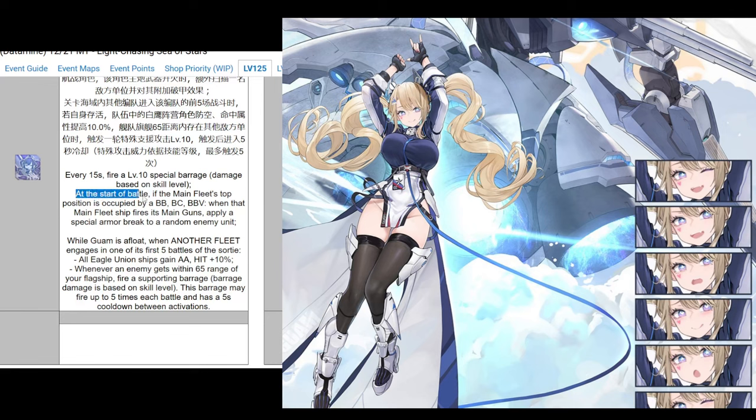At the start of the battle, if the main fleet's top position is occupied by a battleship, battle cruiser, or aviation battleship, when that main fleet ship fires its main guns, it applies a special armor break to a random enemy unit. Because it's a special armor break, it might stack with other forms of armor break - we'll have to see. I wish she was closer to someone like Reno in terms of buffs, or had an aviation hit reload buff for carriers. But instead she kind of buffs battleships.